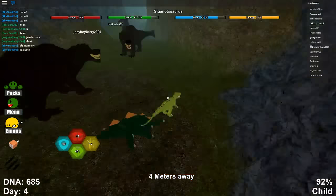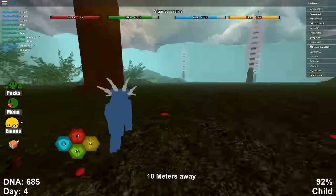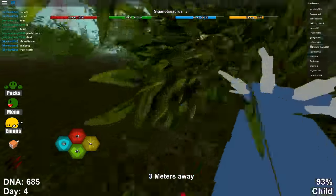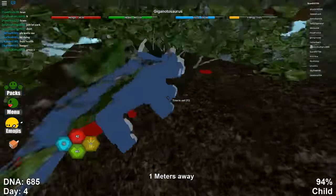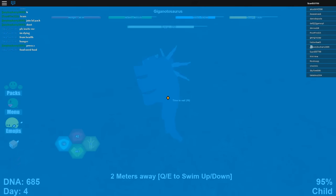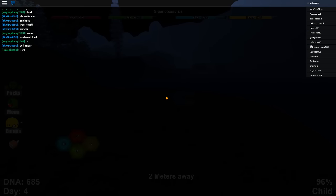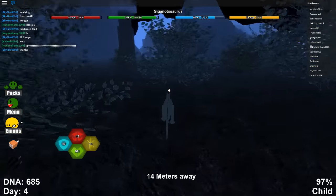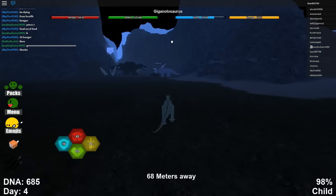We're just hanging about trying to get more people in the pack. There's a Styracosaurus here and we want to kill him. We want to waste our sprint so we can go to sleep, which actually gives you health - that's a really good point of going to sleep. We're eating this guy and we want to get some sleep to regenerate health. We're nearly at full health again.